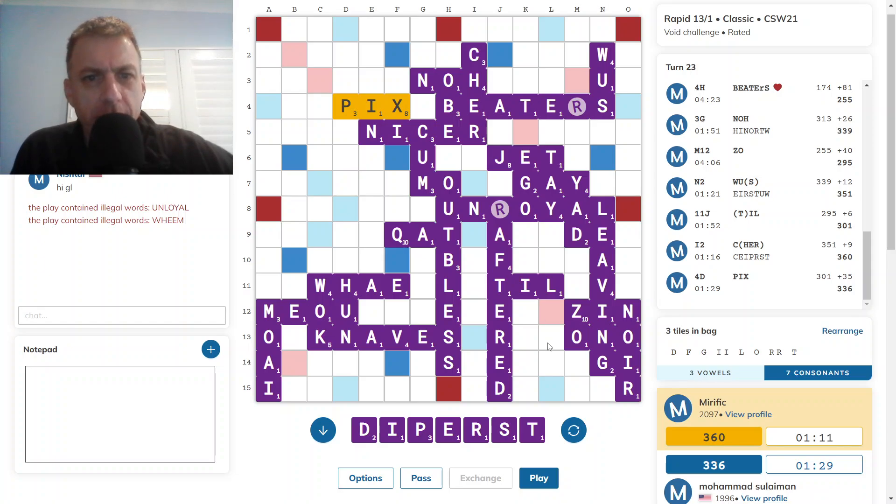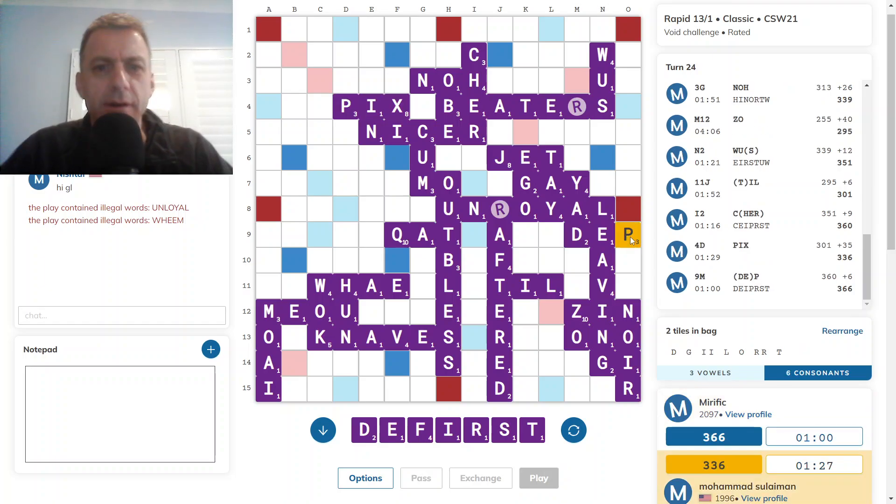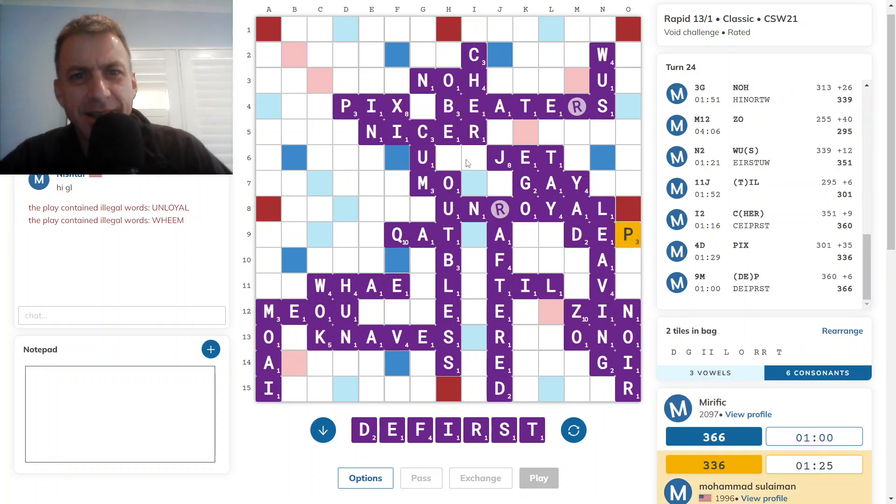I'm going to get rid of the P and then hopefully bingo after I've got rid of the P. So let's play Dep. Just can't get the bingo ending in E — I needed a vowel. But it wasn't. Opponent caught right up as well.